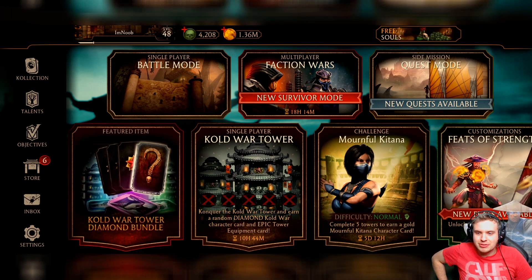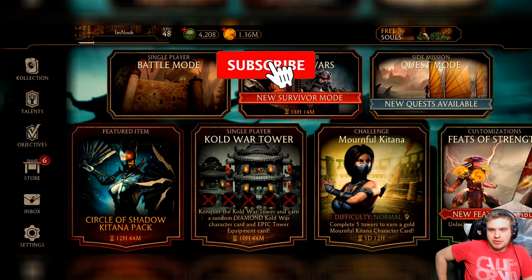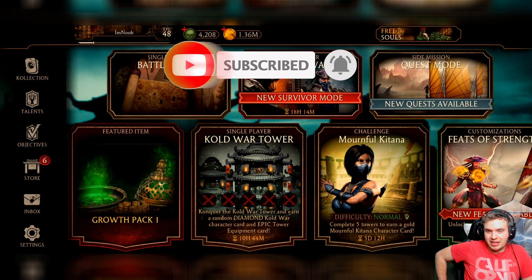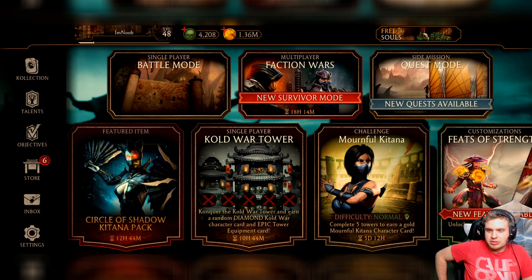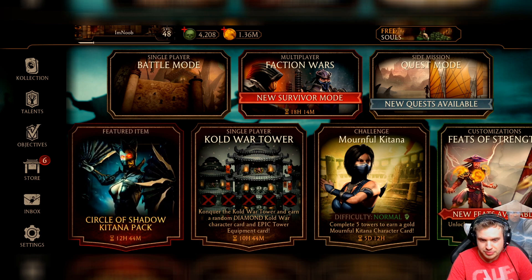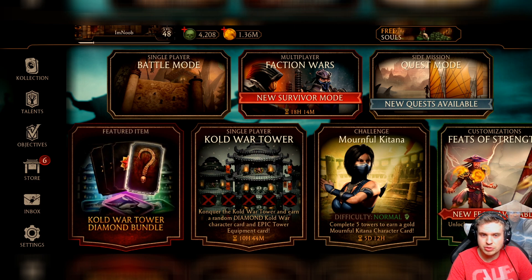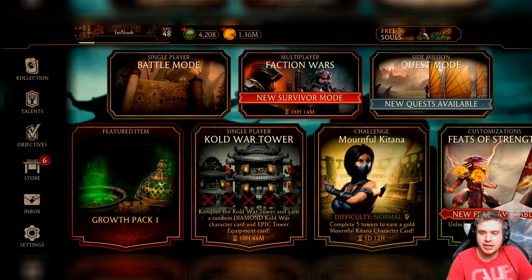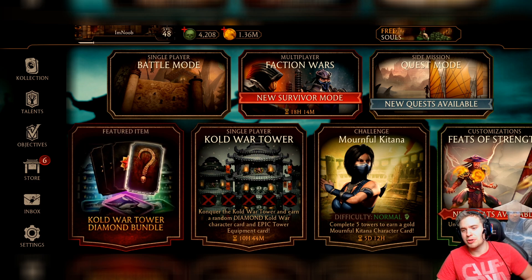Hello guys, welcome to the beginner account series on MK Mobile. It's been a while since the last video on this account — I've been taking a long break from playing. I did some quests, got a little bit more souls than last time, but not really that much. I'm ready to get back into it, start doing the challenges, get some more challenge characters. I haven't played any faction wars in ages. Today we're gonna try to make my characters a bit stronger — I need a little bit of an edge to beat the next tower in Cold War Tower where I'm a little bit stuck.